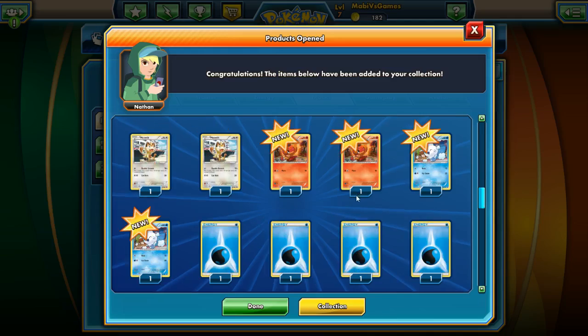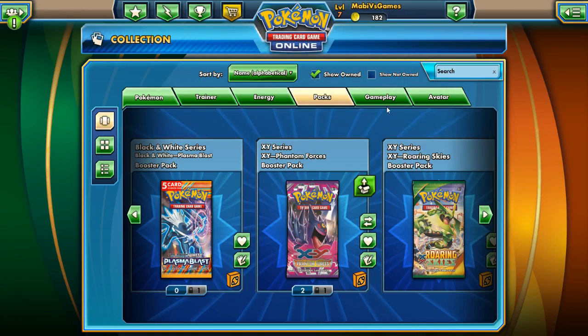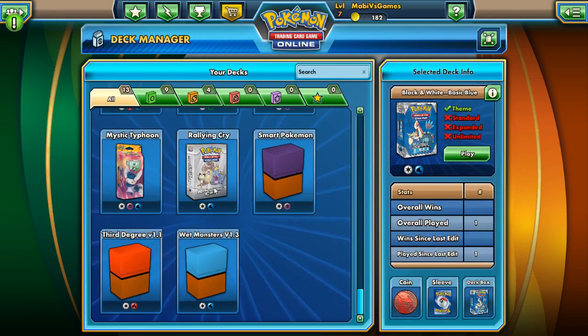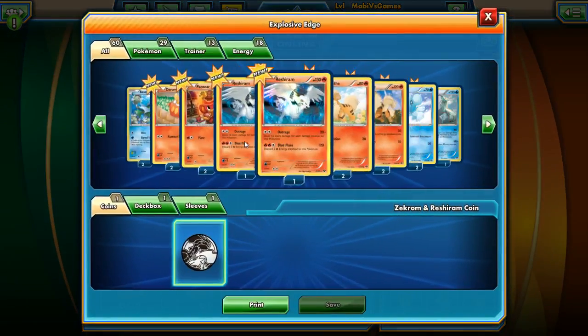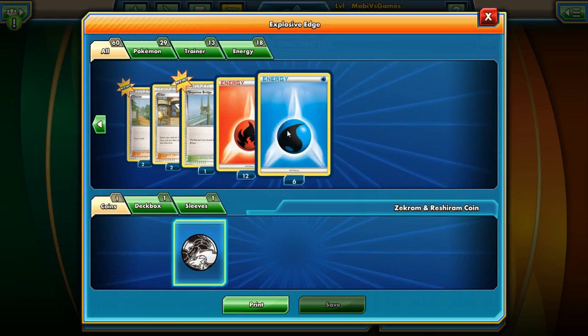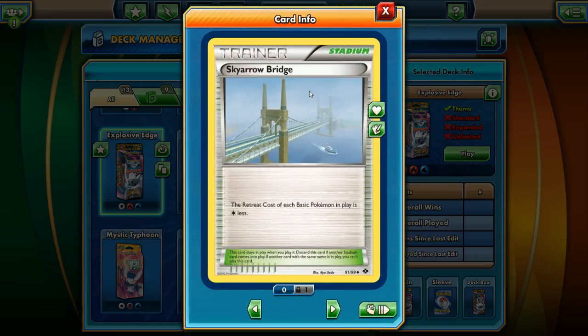Let's unpack it and go to the Collection. Let's go to Deck Manager. Explosive Edge — it's a Fire and Water deck. Let's look at it. There are lots of new cards here. Let's start with the Energy: 12 Fires, 6 Water energies for a total of 18 Energy in this deck. We have a new Stadium card called Sky Arrow Bridge — the retreat cost for each basic Pokemon is reduced by one colorless. And we got a new Cheren card — same Cheren but with a new art style.